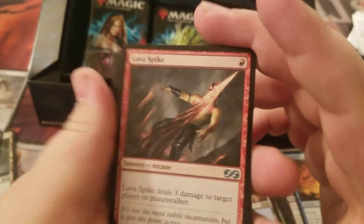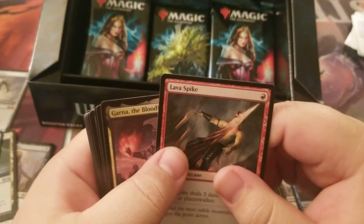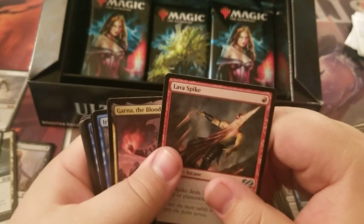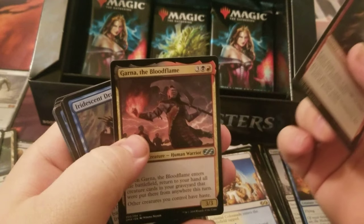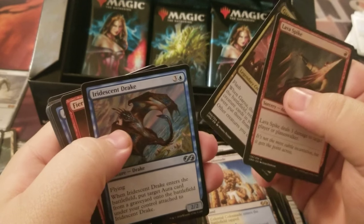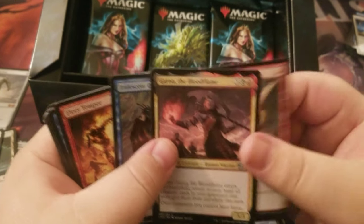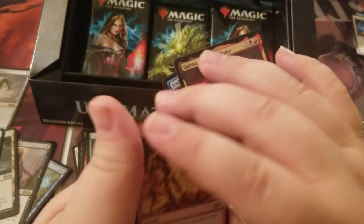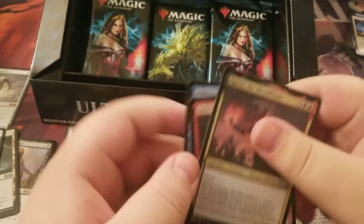Our rare is Lava Spike — just threw me off. It's a Lava Spike and Garna. That art makes you want to go back to Burn, doesn't it? It does, it makes me sad. I just sold out of Burn and I'm looking at all this stuff.